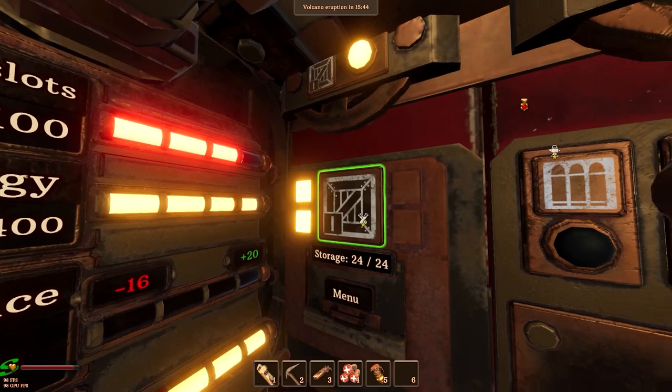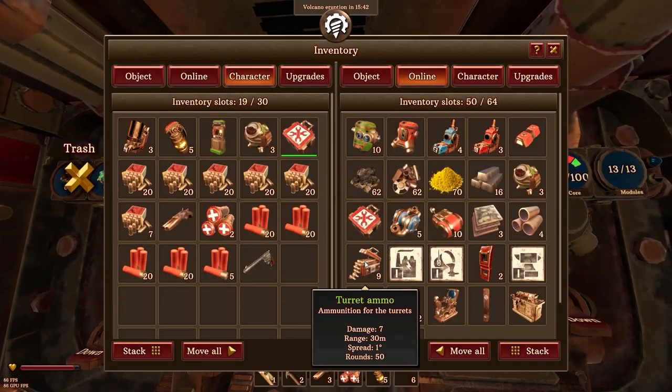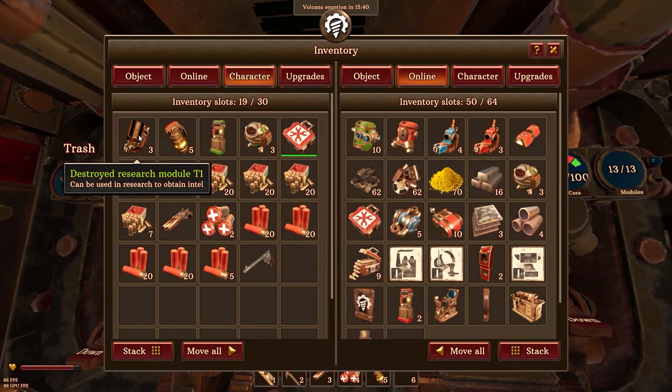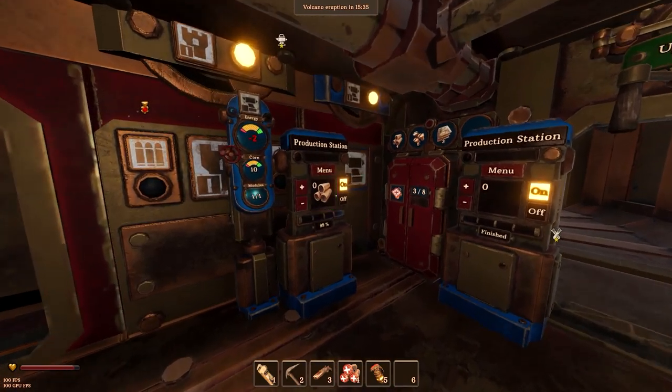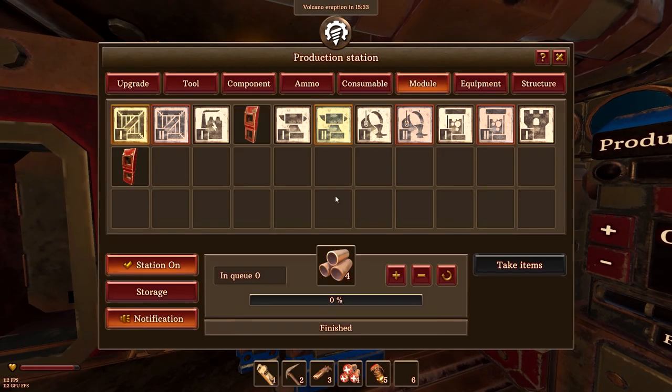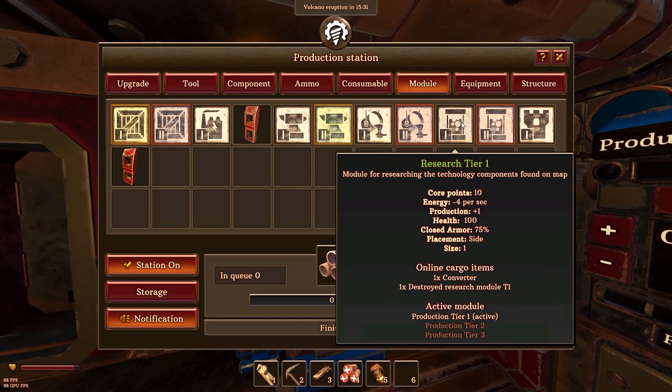So we're back on the drill ship. I am just going to add my destroyed research modules into the ship's online inventory. And here, we're going to go to the menu, and as you can see, I can actually start building this research tier one module.